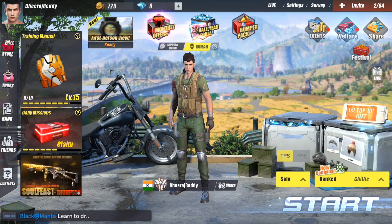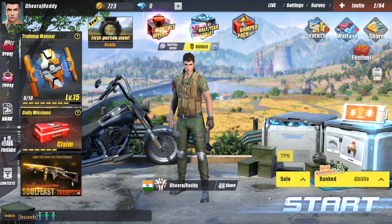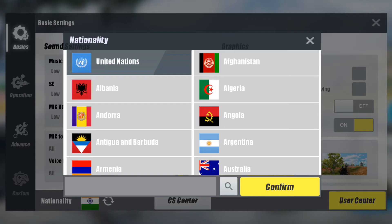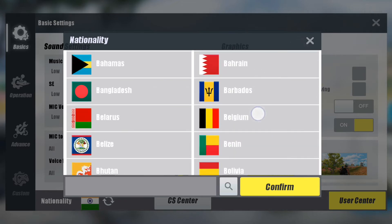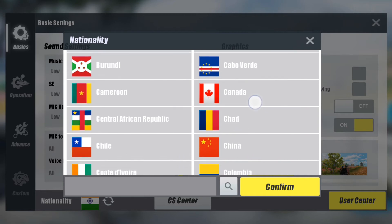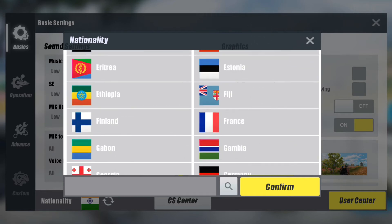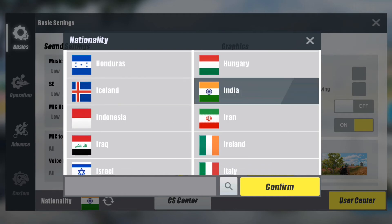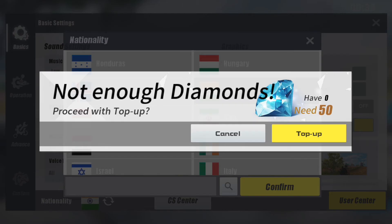So firstly friends, go to the game settings, and then press on nationality, and select your country flag, and then press on confirm.